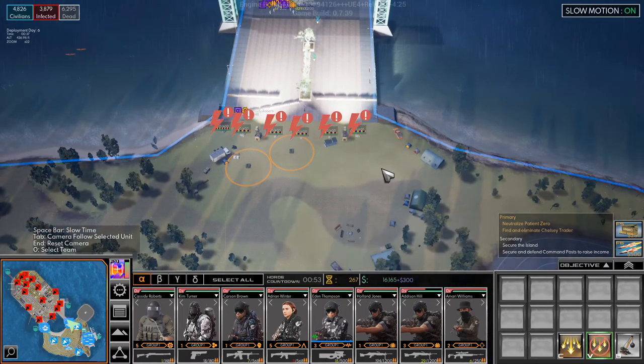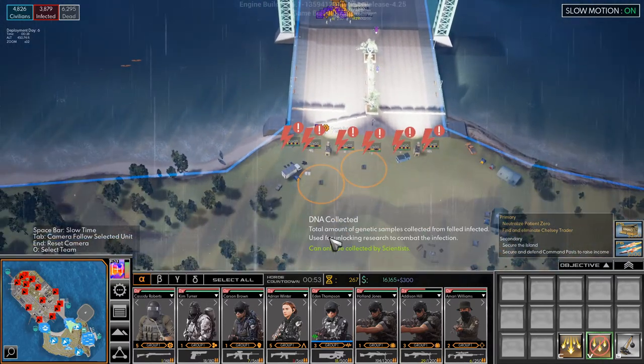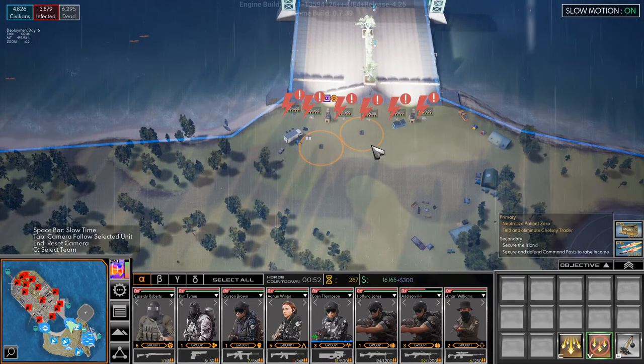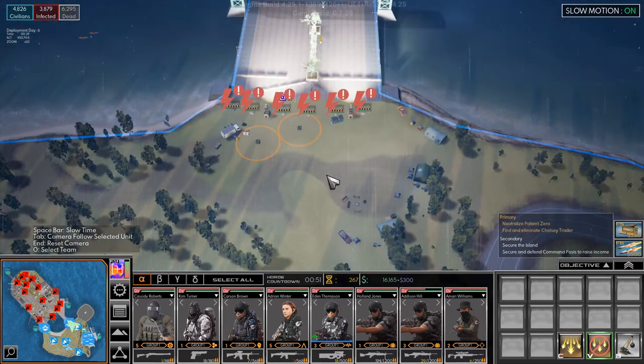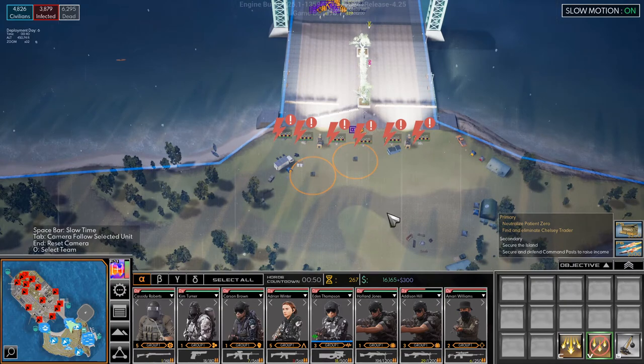Patient 0 has been adjusted. She will send minions instead of attacking herself once you reach the midpoint in the game. So she will no longer run and attack your zones of control directly — she will send minions to attack them instead. That's quite nice because Patient 0 is basically unable to be killed until you have the upgraded bullets, so I think that's a really good change.